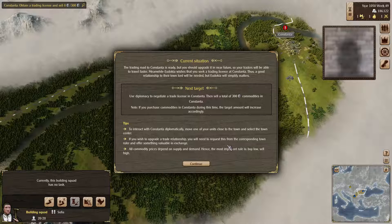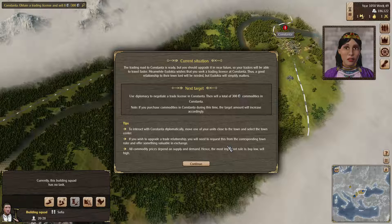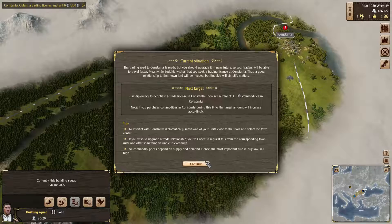Esteemed Leon, I hear that you had a new thoroughfare built — that is good news. I intend to boost trade in my empire. Make use of this opportunity to consolidate the trust the town elders have in you. Speak to the mayor of Constanta and negotiate a trade license. I shall put in a good word for you.